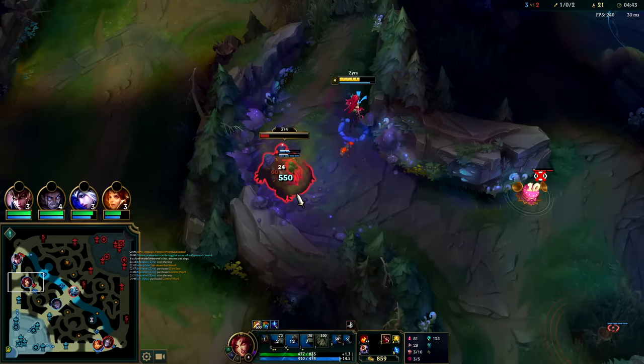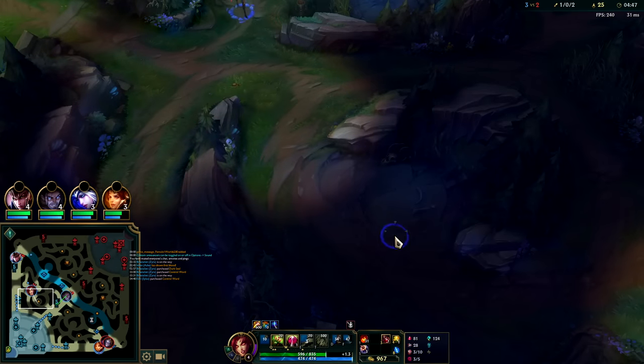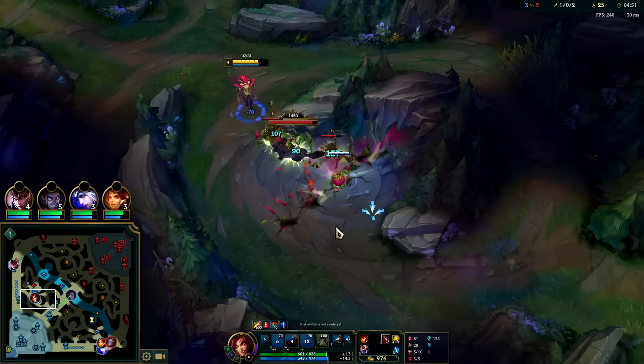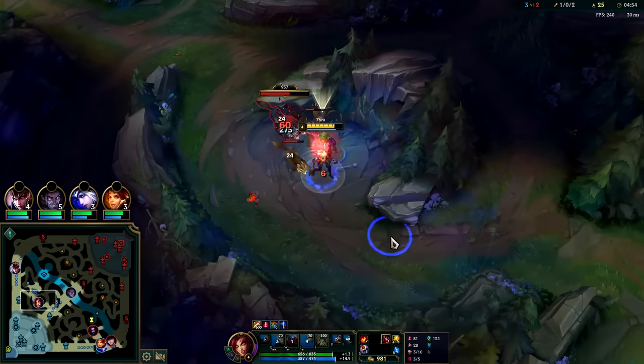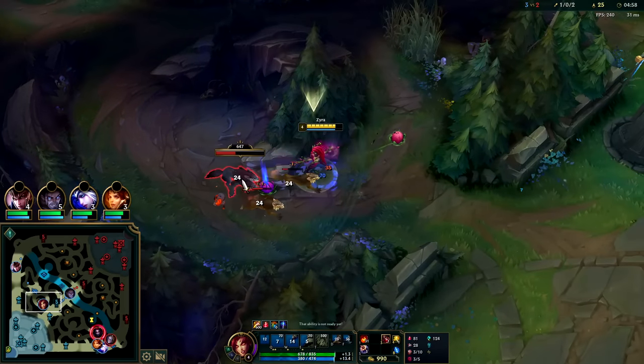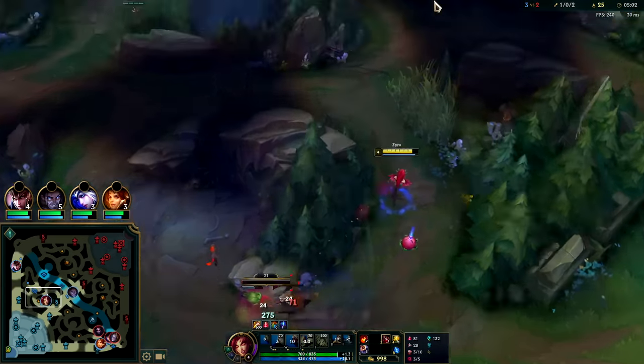We don't want to use our E plants there because our E plants might not be able to reach her. We need to get some damage on her. Dark Harvest is viable - it's just not as good as Electrocute in my opinion. Electrocute is more damage.